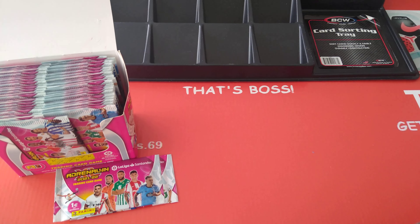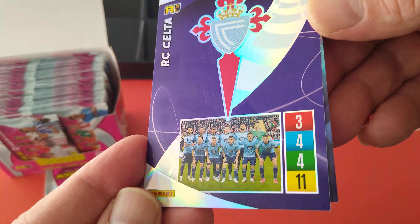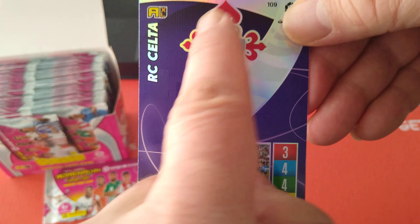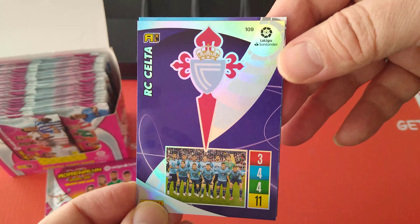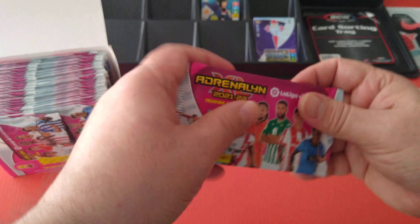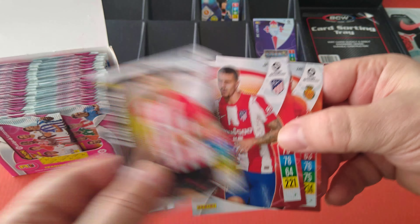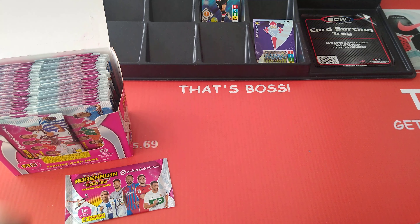I'm going to sort this out here. Look at the team badges, how nice they are. You've got Celta de Vigo — you get the badge and the team picture. Very nice. Since they're shinies I'm going to put them here. Base cards go in here. That badge is considered a base card as well, although it's sort of like a glorified shiny.